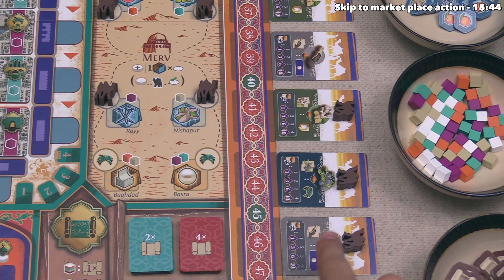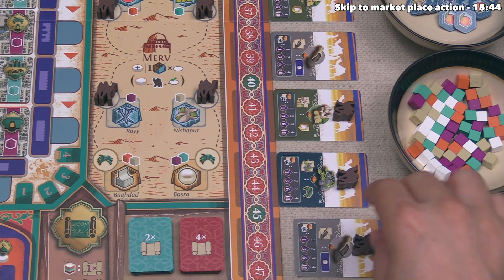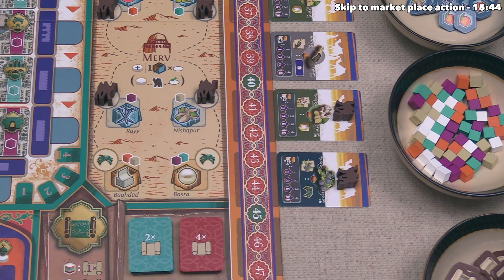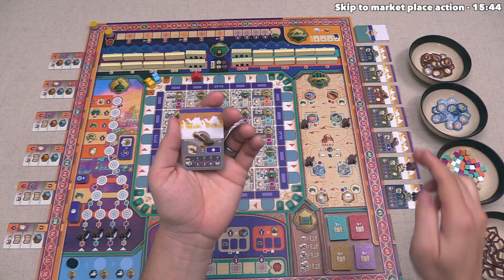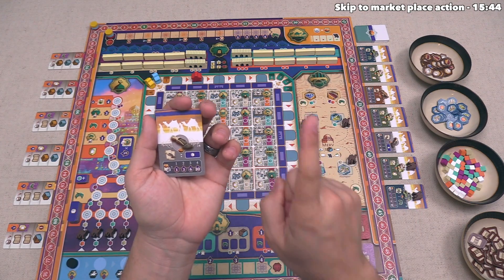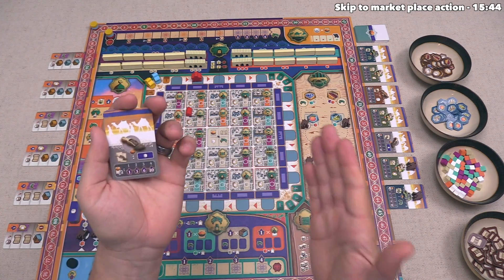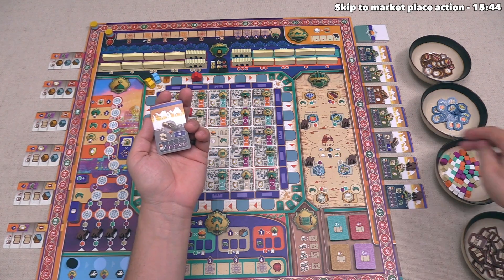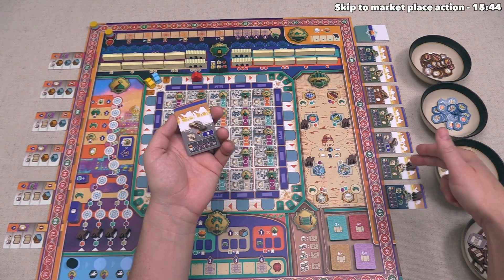These camel tokens are nice to have — if you take a spice card with a camel token on it, you get to keep that camel token. Let's take this pepper spice card and keep the camel. Now about restrictions: at the start of the game, players are only allowed to have a single type of spice in front of them. We've taken pepper, which means we've committed to pepper being our only current spice. If we had more tan resources, the only other option would be another pepper.